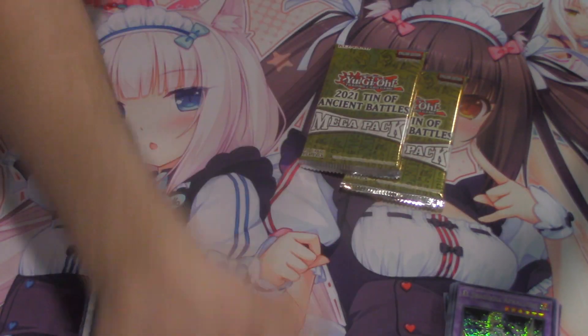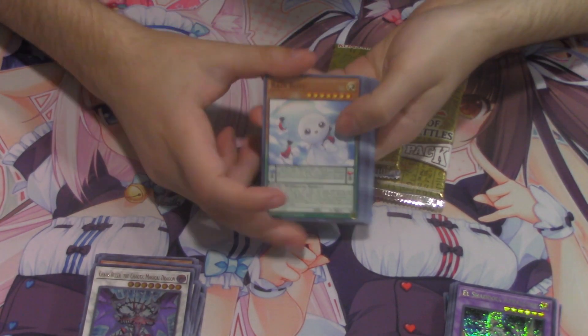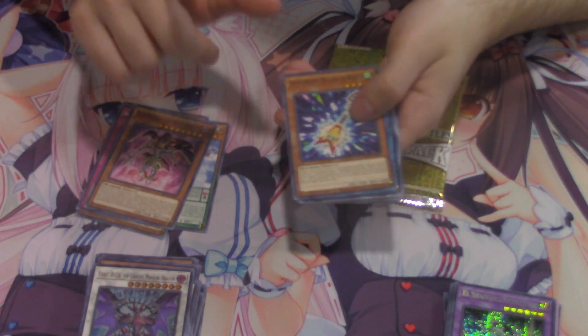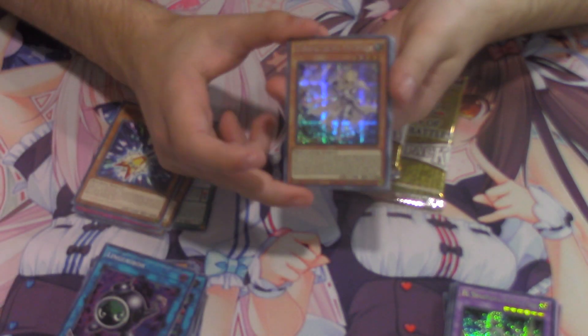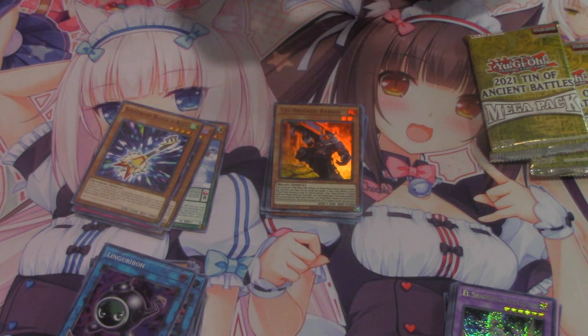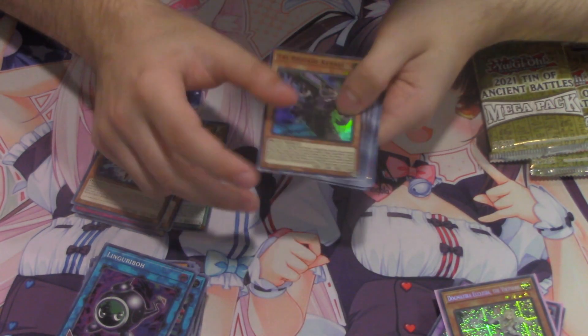We're halfway through this case. Very happy — the only thing that upsets me is we haven't really seen much Dogmatica stuff. If we get a Designator or even two Designators, I'm okay with it. Speaking of Dogmatica — finally a secret Ecclesia, very very nice! I'm hoping to get as much Dogmatica stuff as possible. That's definitely one of my goals. Fracktail ultra not bad, and a Pikiru not bad.